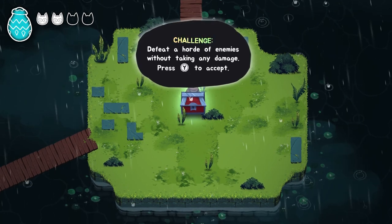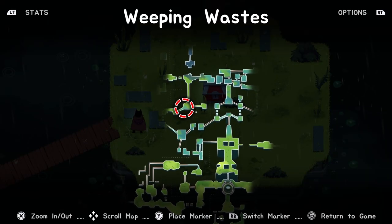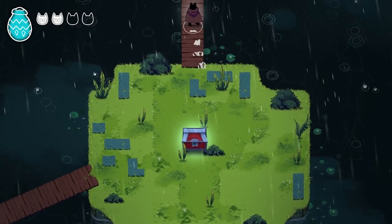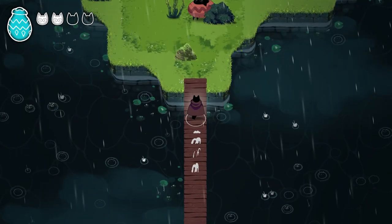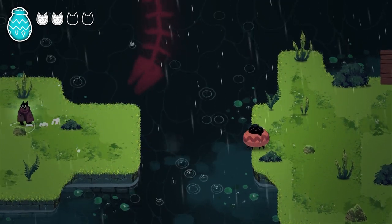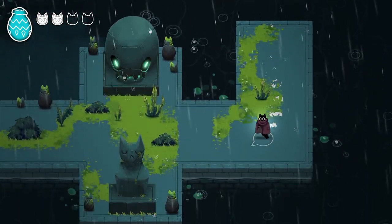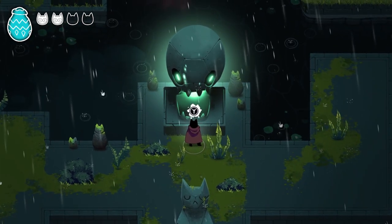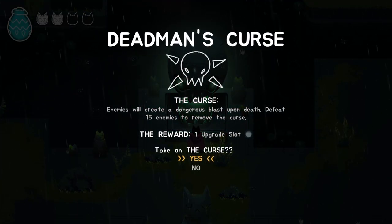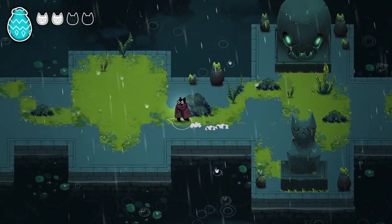A challenge room: defeat a horde of enemies without taking any damage. I don't want to do this yet — let me find a shrine first with full health. Another encounter: 'Dead Man's Curse' — enemies create a dangerous blast upon death. Defeat 15 enemies to remove the curse, reward is one upgrade slot. We don't need to do that yet, we can come back.